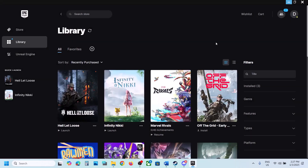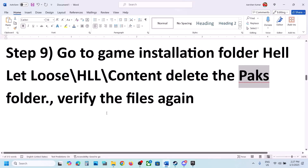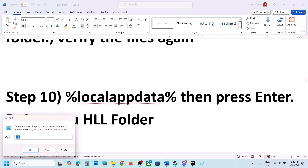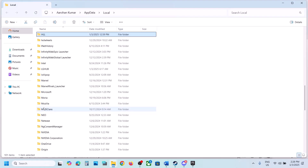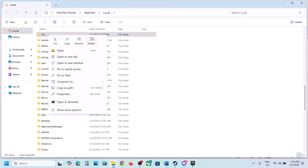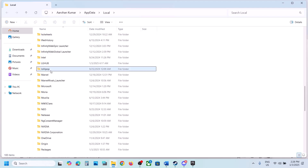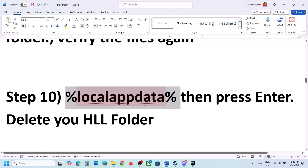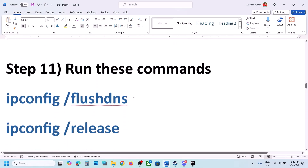The next step is to type '%localappdata%' in the Run box, press OK, and delete the HLL folder. Right-click on the HLL folder and delete it. Once deleted, launch the game.